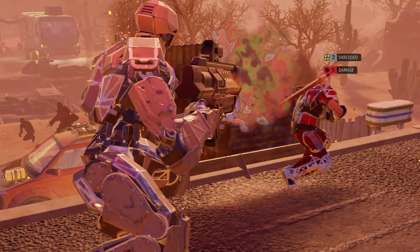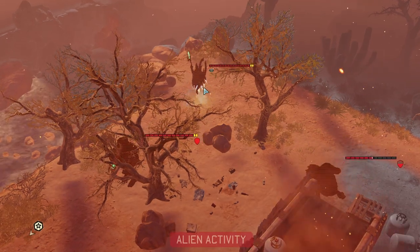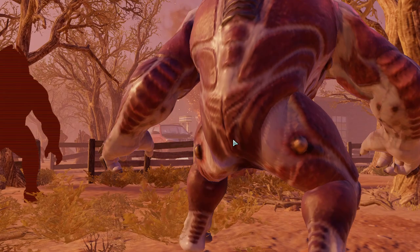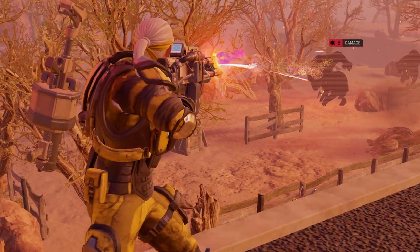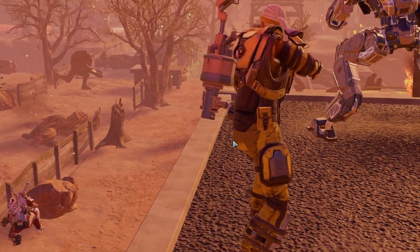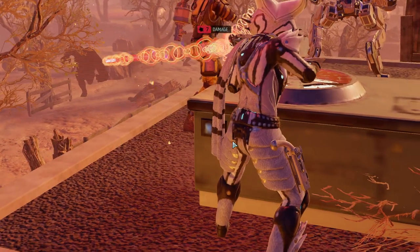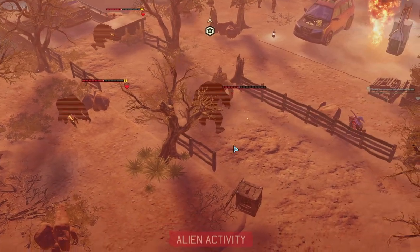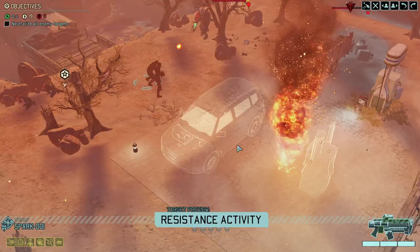We just picked up a unique signature — one of the Chosen is here, and that thing is only going to make trouble for us until we deal with it. Wait a second, that guy immediately entered Overwatch. Here we go — show me the kill zone. That's three hits, although it didn't show. Fantastic — at least the kill zone worked out as I intended originally.